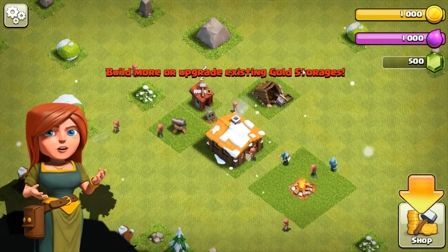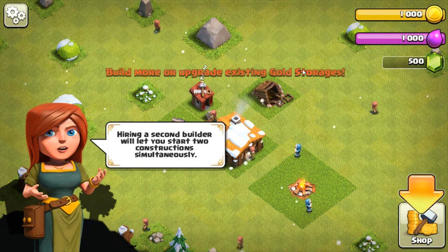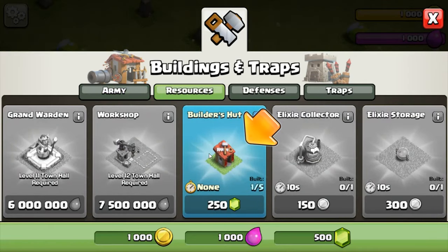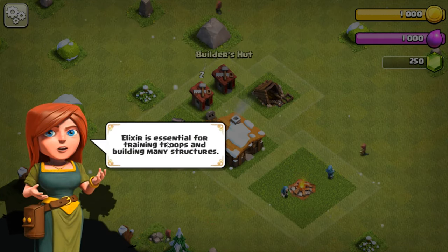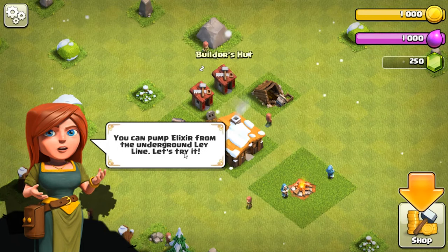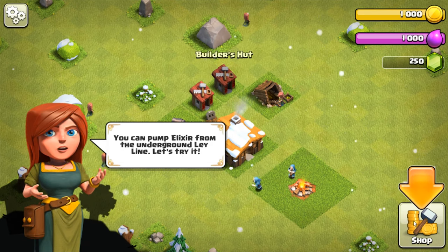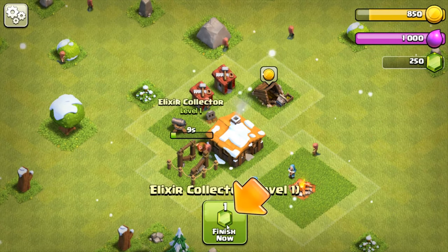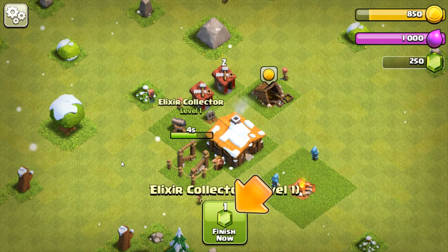What are we going to do? Hiring a second builder will let you start two constructions simultaneously. Let's go here and get a builder. Elixir is essential for training troops and building many structures. You can pump elixir from the underground ley line. I'll just put it there — I don't want to finish it now, we'll wait the eight seconds. I don't want to use up all my gems.